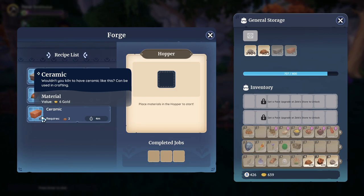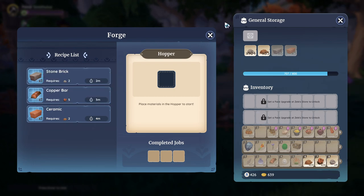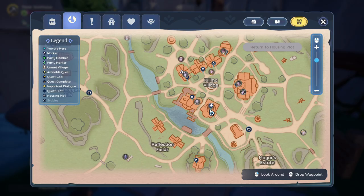We will also need to get the recipe for ceramic. The recipe can be bought from Hodari's mining guild store, and of course we also need mining level 2. This costs 50 gold. Apparently you can also buy it at the blacksmith over here.